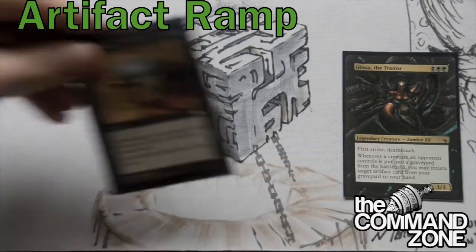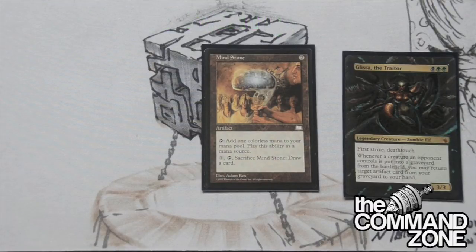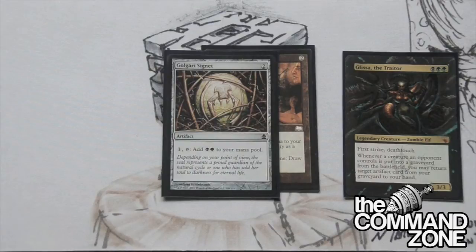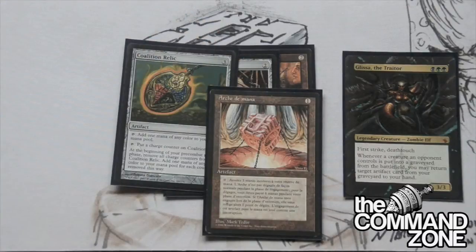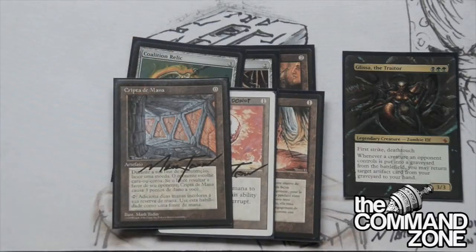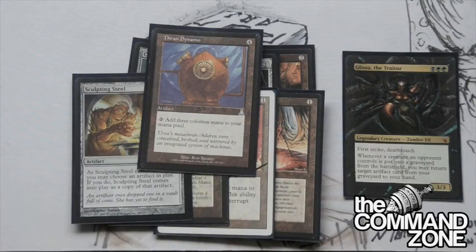Let's start with the artifact ramp. We have Mind Stone - really good with Glissa. You can sacrifice it, pay one, draw a card, put it on the stack, and put it right back in your hand. We have Golgari Signet, Coalition Relic, Mana Vault, Sol Ring, Mana Crypt, Sculpting Steel, and the last one is Thran Dynamo. The Sculpting Steel might become a Gilded Lotus - not sure yet. Sculpting Steel has quite a few applications so it should stay in the deck.